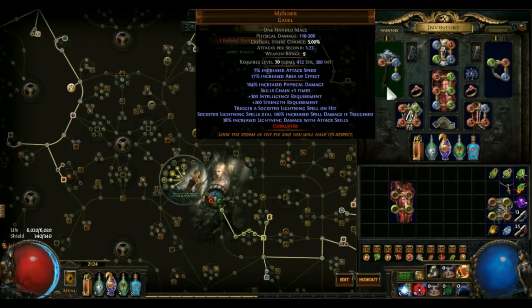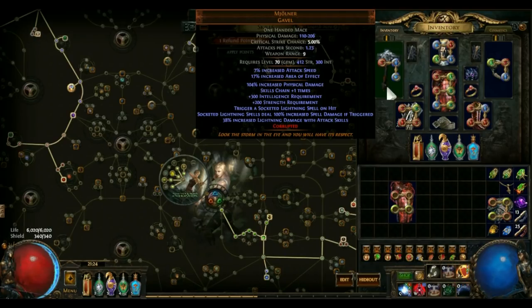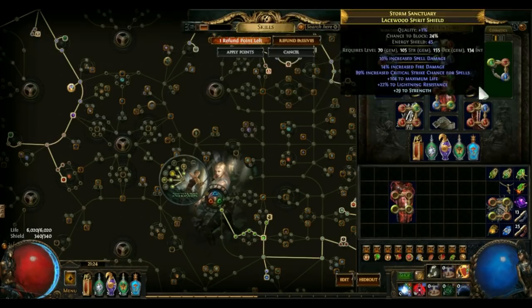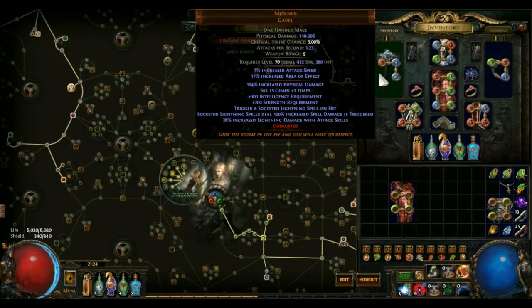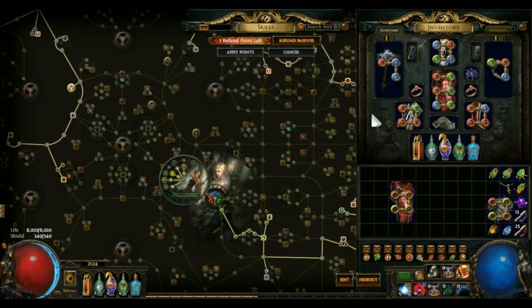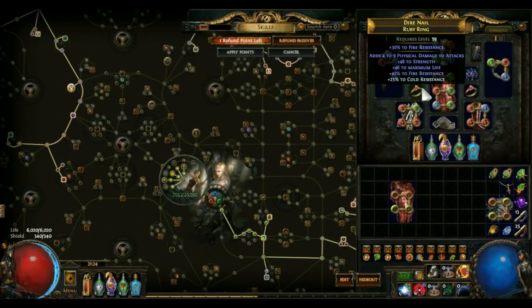Gearing. This is going to be pretty straightforward given that you have to wield a Mjolnir — look at that: 412 strength requirement, 300 intelligence requirement. That's going to dictate what you put in all those slots. Your helm, two rings, gloves, belt, amulet, and shield are all rare items. You do not need well-rolled uniques to make it work. You do, however, have to prioritize strength on every single piece.